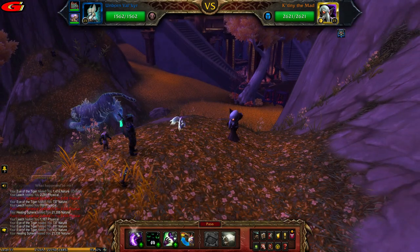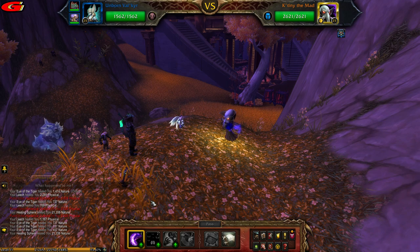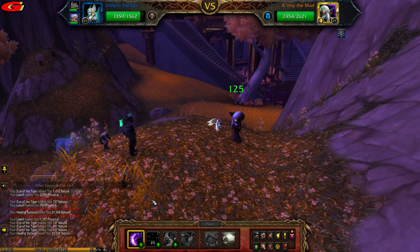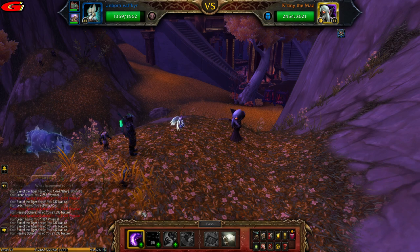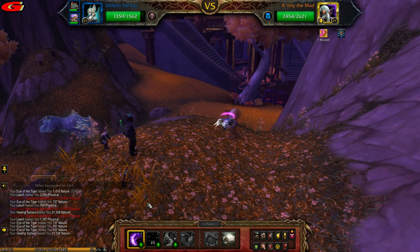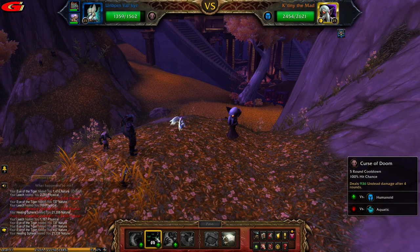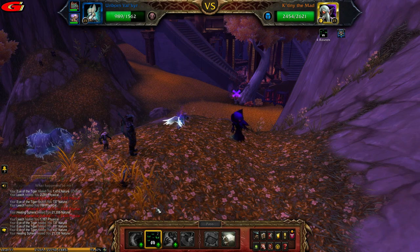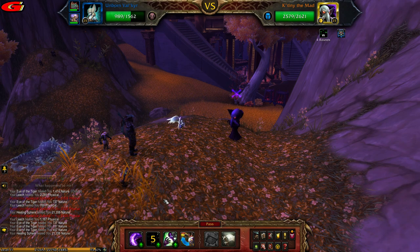First, cast Shadow Slash. Then cast Shadow Slash again, or pass your turn, as he will block your next attack. Then cast Curse of Doom to apply the debuff. Then cast Haunt.